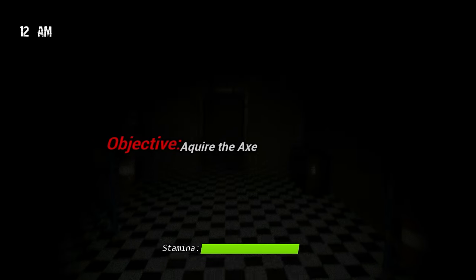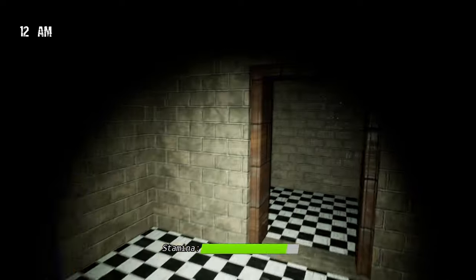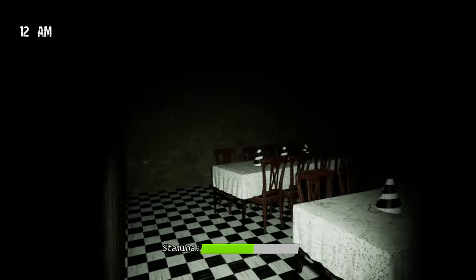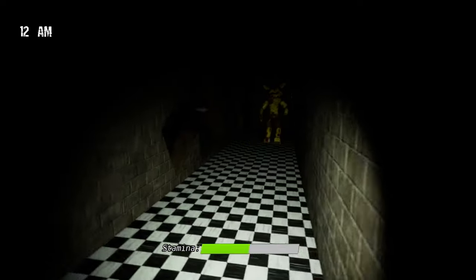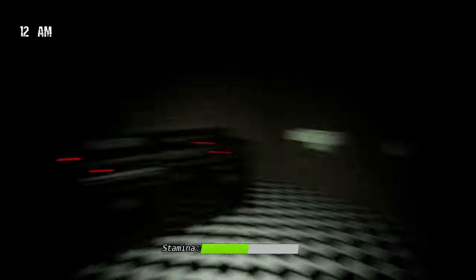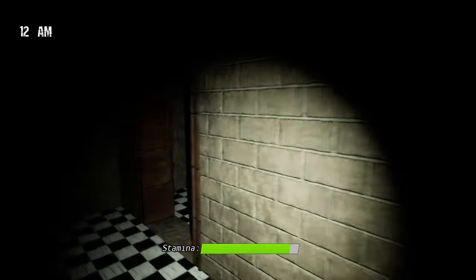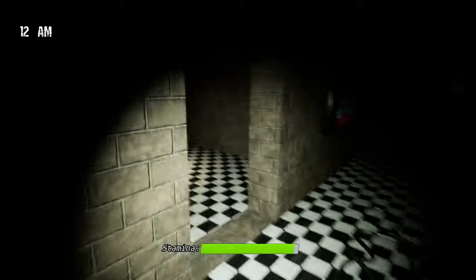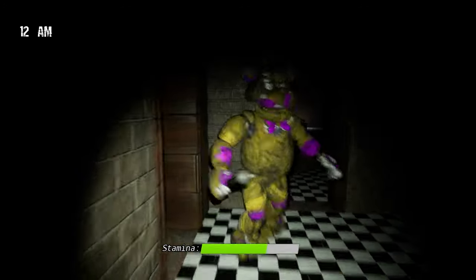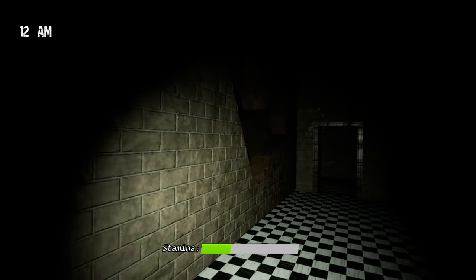Fred Bell's Family Diner - we have to acquire the axe. And look at this guys, I got rid of the annoying filter. That's so nice because it was probably hard for you guys to see. Who is that? I don't remember that animatronic. This is like a kitchen or bathroom. Oh my god, that was Fred Bell - that scared the crap out of me. But we need to find our axe. There's a present right there. We are faster now, and I think there's a bad animatronic noise.